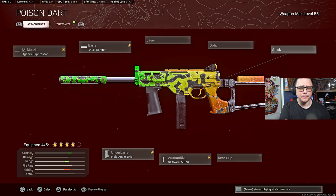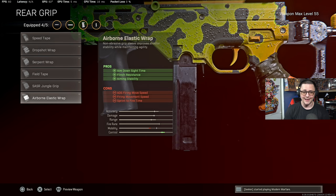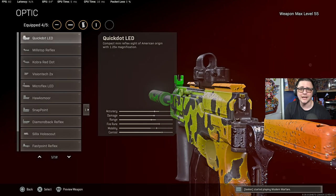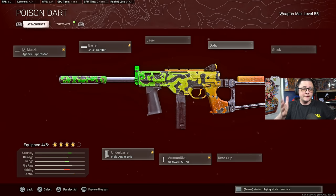For the LC10, you're probably going to run the Agency Suppressor because you care about a little bit more bullet velocity even though it hurts your range slightly. Then the Ranger barrel for maximum bullet velocity, Field Agent Grip for recoil control since engagements are going to be further than 15 meters, and the 55-round mag. For the last slot, if you want snappier aim you go with the Serpent Wrap, or the Airborne Elastic which gives you faster aim down sight but hurts sprint to fire slightly. Some people will go with an optic because you'll be challenging people a little further. Everyone's different — some have FOV sliders, some don't. That's numbers nine and ten, kind of tied for ninth.